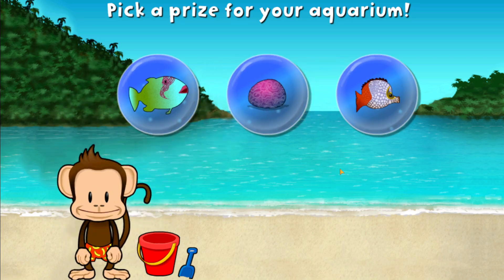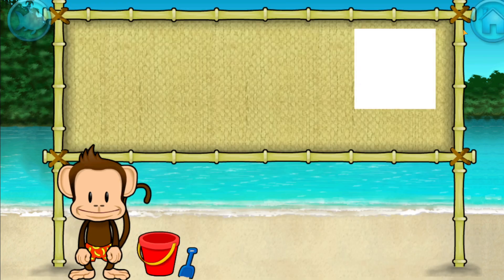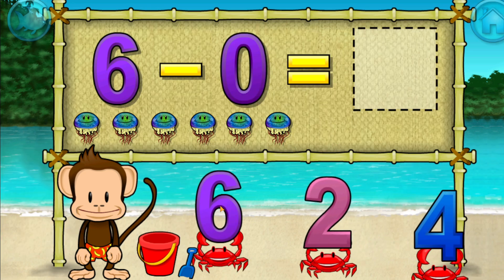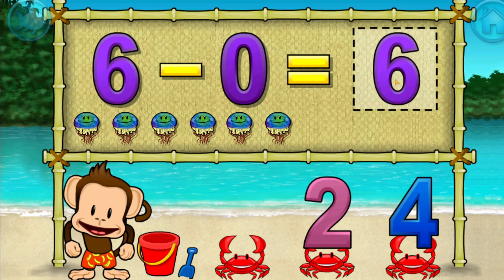You won a prize! Add things to your aquarium by dragging them from the tray. Subtraction time! Six minus zero equals six. Excellent!